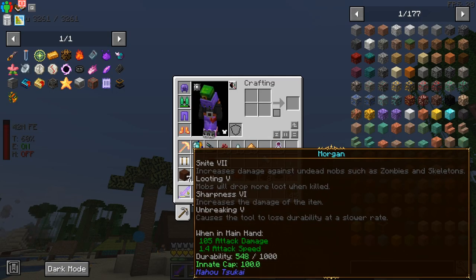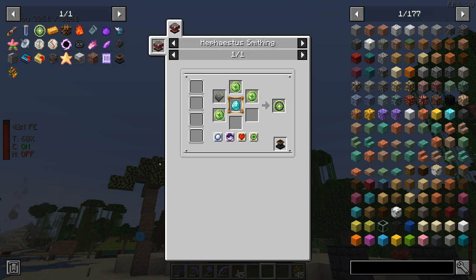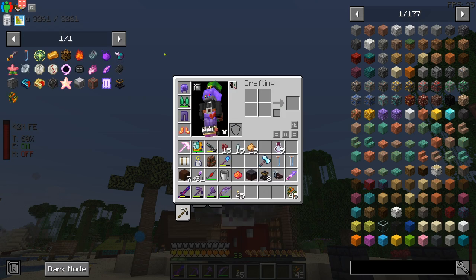What do you need that for? Well, if you're like me and you got a tool that you never want to break — like this Morgan Sword — you can craft this in Eternal Stella. You probably have these parts and pieces and you got to this point and you're like, how the heck do I do this? You click on here, nothing happens. So in this video, I'm going to break it down on how to make the Hephaestus Smithing Table.